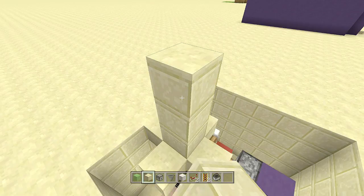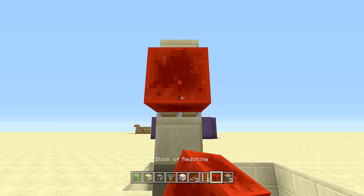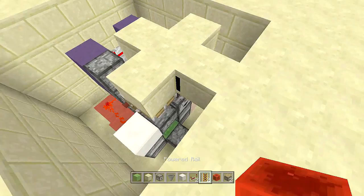Place a block of choice right above the minecart and come up three more — so four total — then break the third one. Take out your piston and your block of redstone, place the piston facing downwards, send power to the piston, and now you can break all of this. As you can see it is completely hidden. Place a block and it opens up; take the item out and it closes.